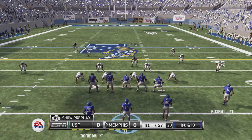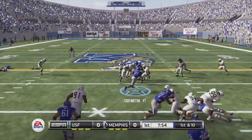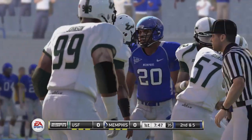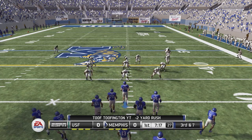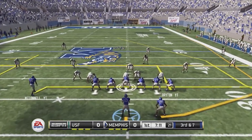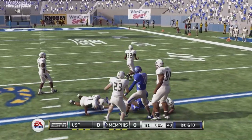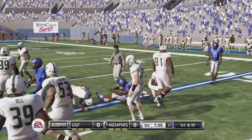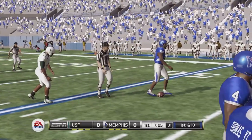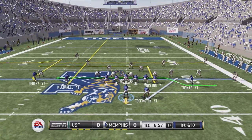Alright boys, we find ourselves back at the Liberty Bowl Stadium. We kick off our first offensive play with a handoff to Toothington. We're making some good things happen early on, but we do have a third and seven coming up. Bell drops back, looks over the middle of the field, and finds D'Angelo Bryden for the first down — a nice way to move the chains, relying on that tight end who doesn't even wear gloves.